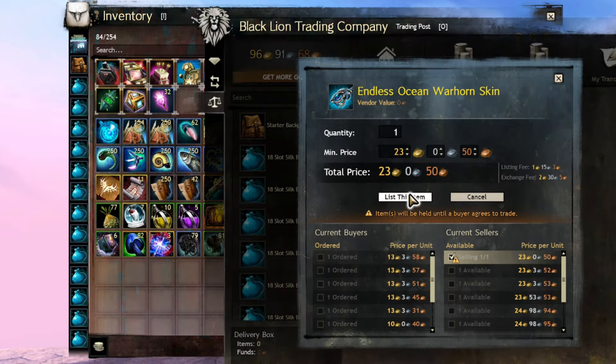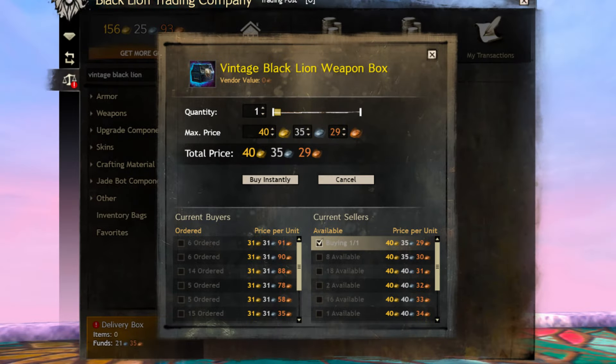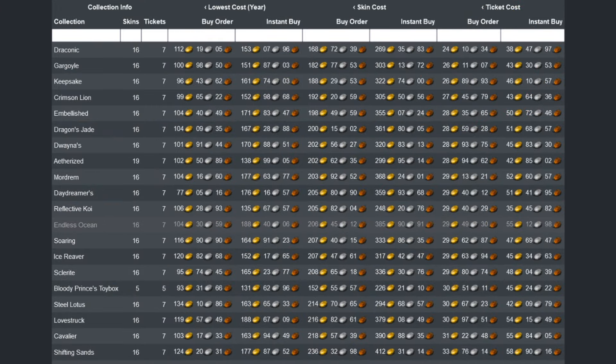That's the insurance I mentioned. Once you do manage to complete a collection, trade in your tickets for vintage boxes and list those on the trading post. I've had decent luck with them selling relatively quickly. If this makes you uncomfortable, you could always instant sell them, which will reduce the amount of collections you can complete at any given time, but you have some peace of mind.